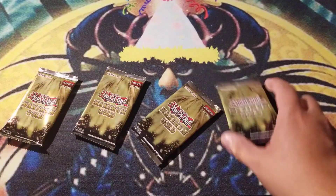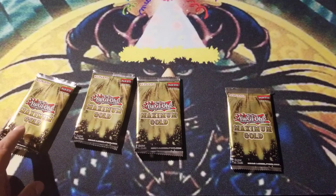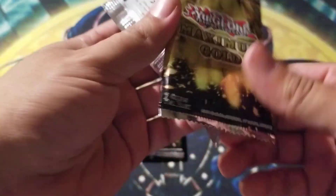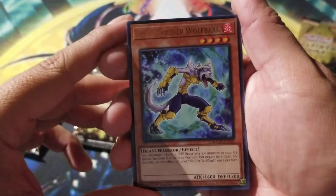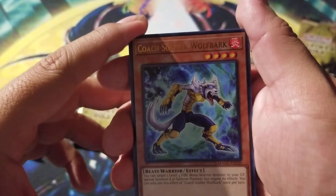I think each box comes with two packs, so I should get about eight gold cards — that's what I think, we'll see. Alright, so we got Coach Soldier Wolfbark.